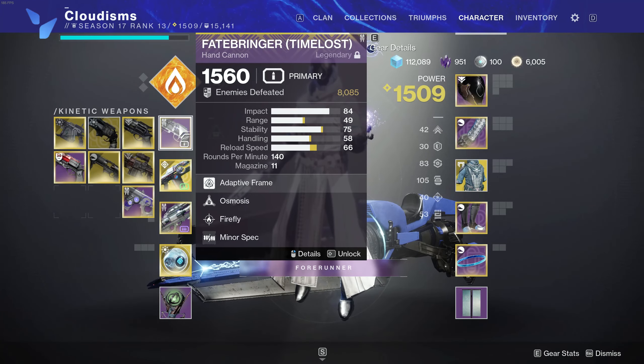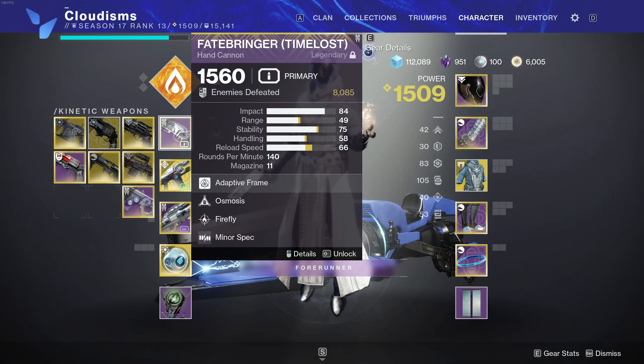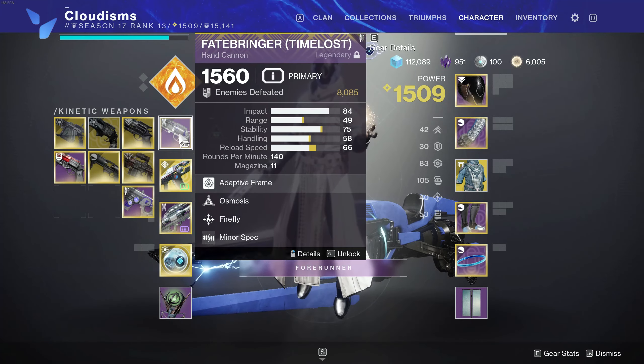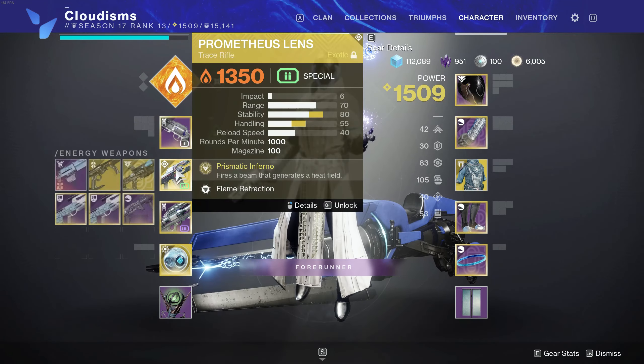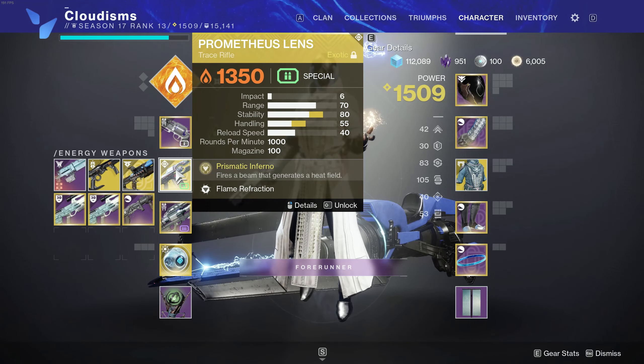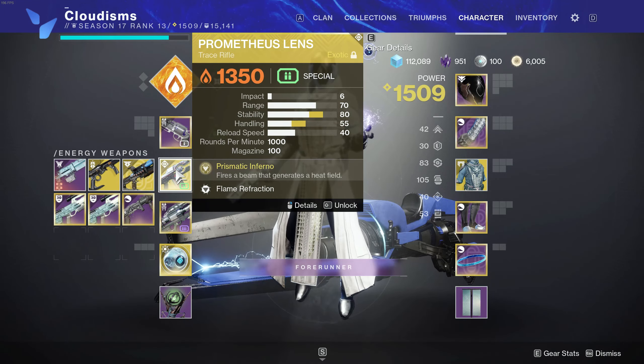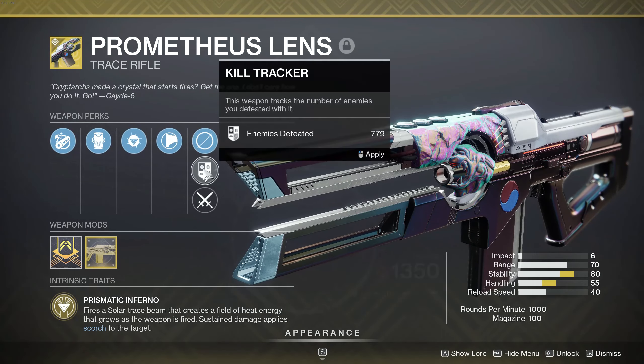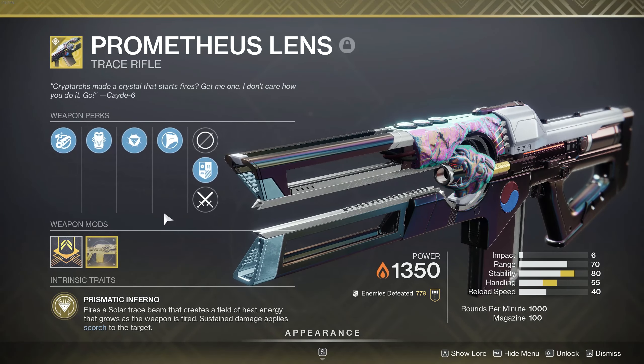For our weapons, you could run double special with this and I recommend you try it out. However, I'm just going to stick with an Osmosis Fatebringer here. I am using the Prometheus Lens — trace rifles were just buffed, so this is going to be very nice in the current sandbox. I've been testing it out and it feels really, really good. I highly recommend you give it a shot. Rocket, of course, whatever you want to use here is up to you.